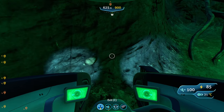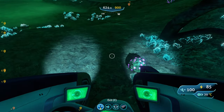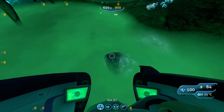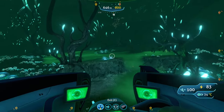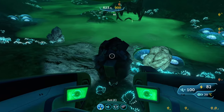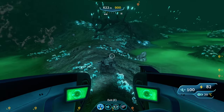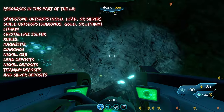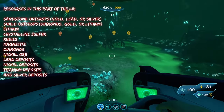You'll also find rubies and nickel ore here, as well as gel sacks, which are extremely useful. As far as deposits go, you can find silver deposits, titanium deposits, lead deposits, and nickel deposits — so that's lead, silver, nickel, and titanium deposits in this part of the Lost River. That's about all you'll find in the Ghost Forest.